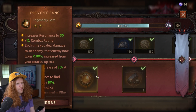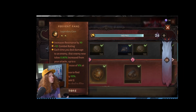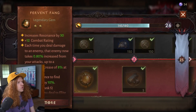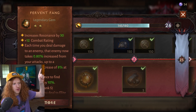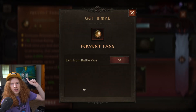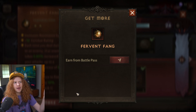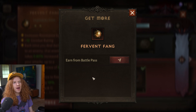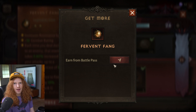You see these gems — these Fervent Thing gems. I thought these were just another two-star legendary gem you get in the battle pass, and that they'd cycle a new two-star gem in each season. That's actually not what they are. The Fervent Thing two-star gems are literally only in the battle pass — they are not craftable, not farmable, you cannot buy them from the market, and you cannot get them from the shop. You can only get these from the battle pass.